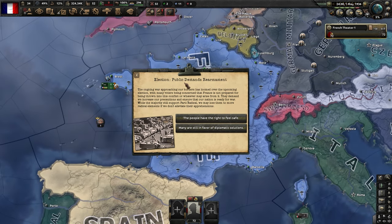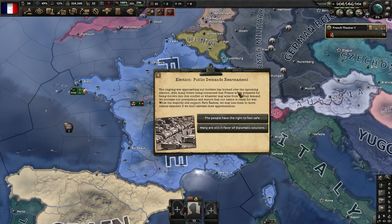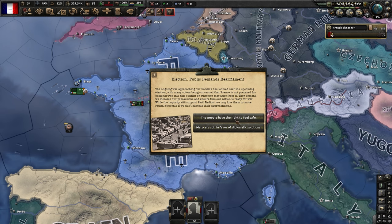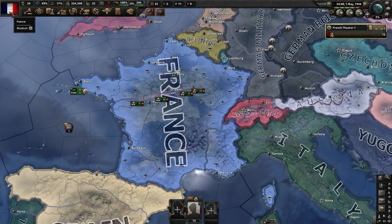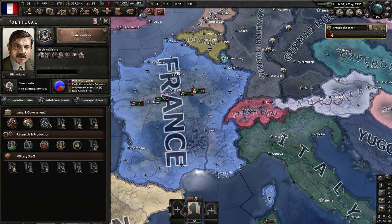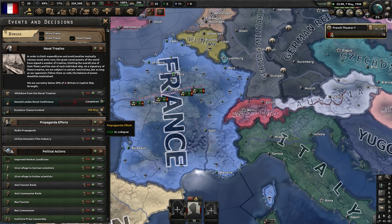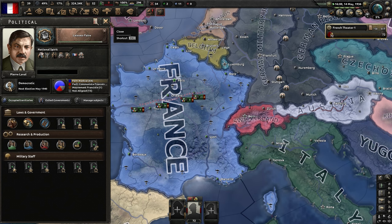This is an event that you don't always get, and it's actually a good one. This is basically an event where your people demand you mobilize your economy. This gives us war support and gives us early mobilization over civilian economy, which is actually really good. I don't even think we have to demobilize our economy when we pick that up because our people actively demanded it. If you're playing along, generally you can save scum to get that one a little earlier.